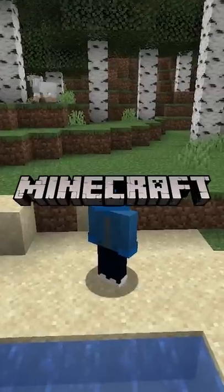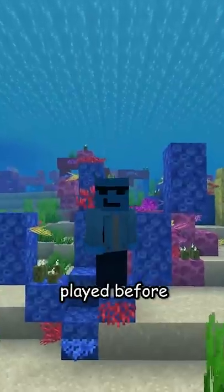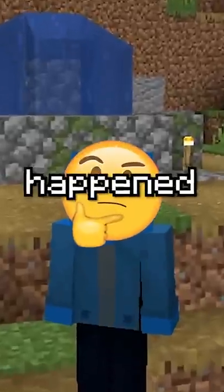Minecraft's launcher has a secret. If you've played Minecraft before, there's a really good chance you've opened the game through the launcher. And if you played before this version on Java Edition, there was a small chance you ran into one of four easter eggs. But what happened to them?